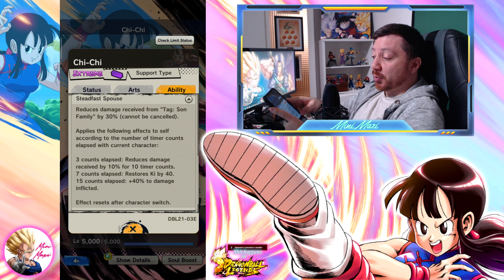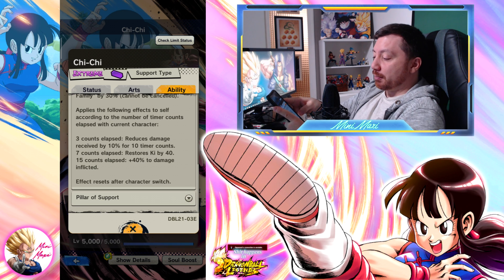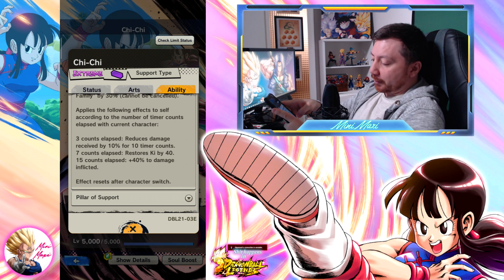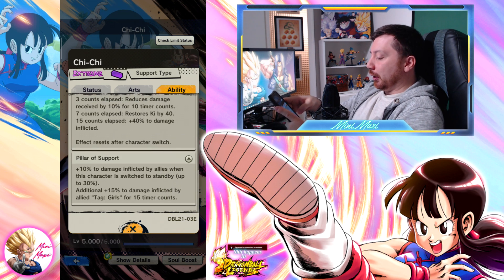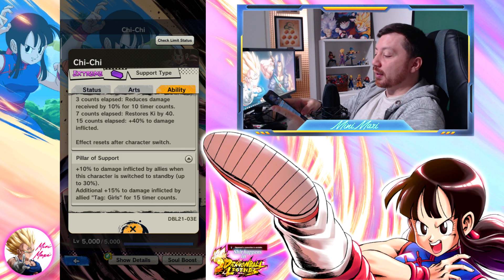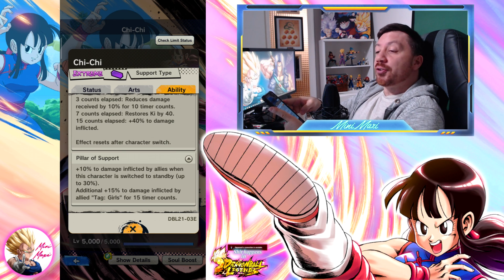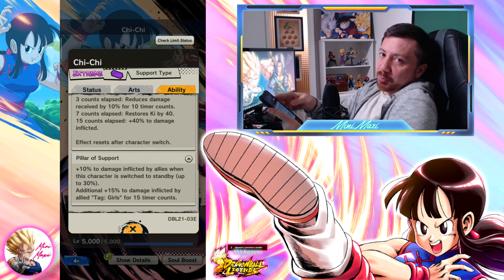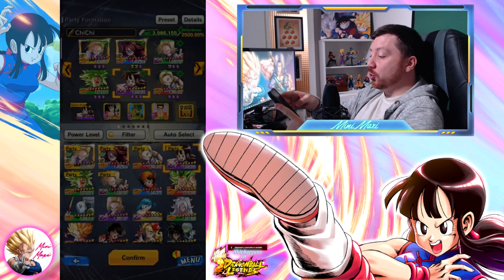The first unique reduces damage received from the Doxon family — so with all the Saiyan family in the meta, that's pretty good. It applies effects to self according to time counts elapsed: at 3 counts, reduced damage by 10% for 10 counts; at 7 counts, restores ki by 40% for 15 counts; and at 15 counts elapsed, plus 40% damage inflicted. The second unique — this is the moneymaker: plus 10% damage inflicted by allies when this character is switched to standby, stackable up to 30%, and an additional 15% to damage inflicted by tag Girls. So with an all-girl team, you get 25% damage inflicted three times when you switch.